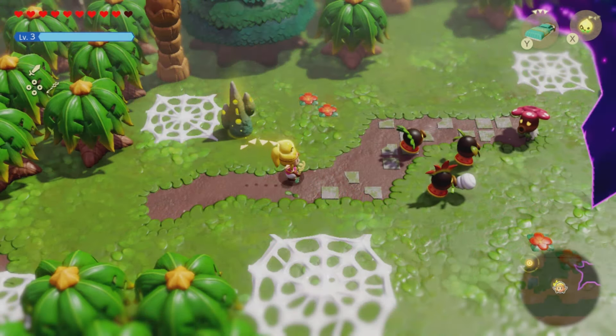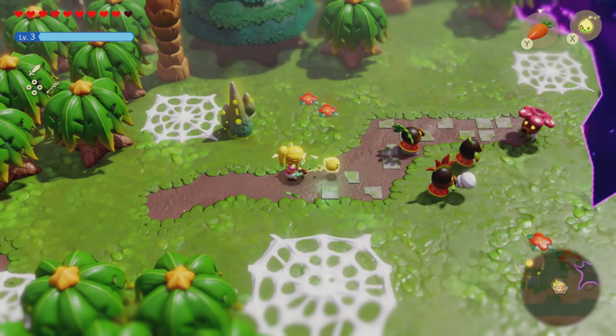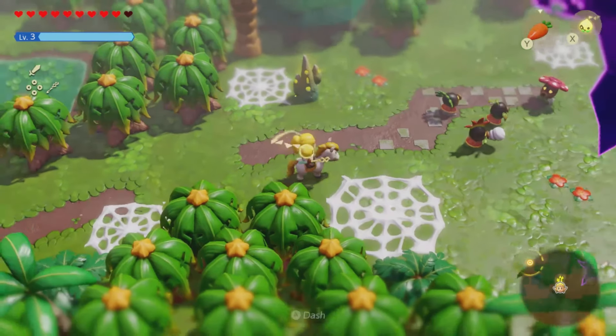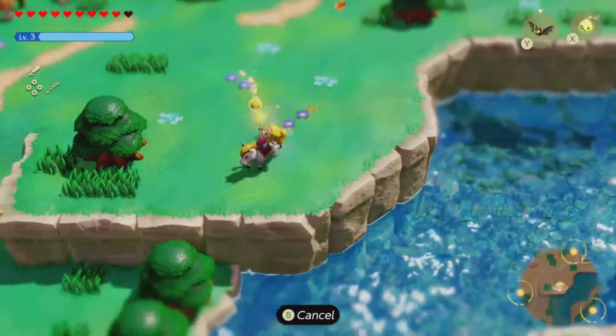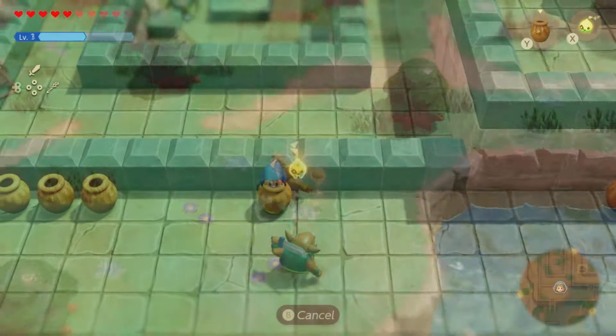Let's go over into the Faron Wetlands and pull out our Echo of the Carrot — and just like that, here comes your permanent horse running. And there we've done it. That is how you unlock your personal permanent horse inside Legend of Zelda: Echoes of Wisdom.